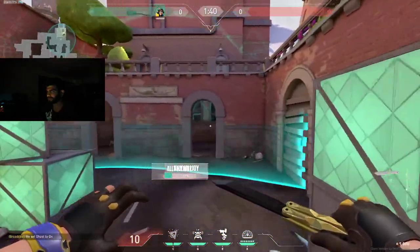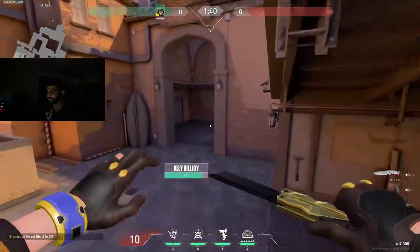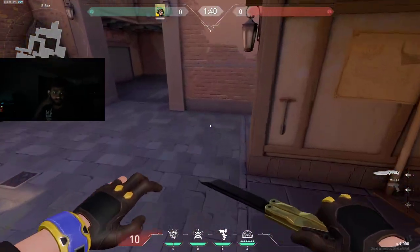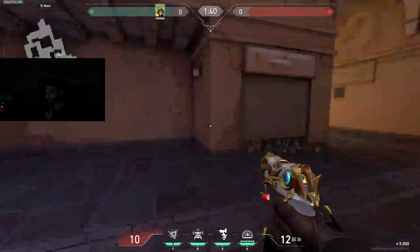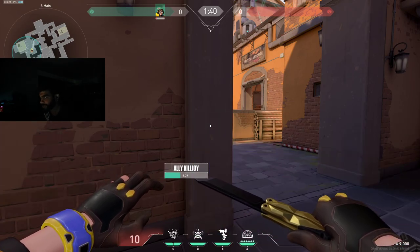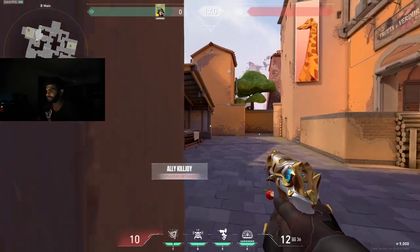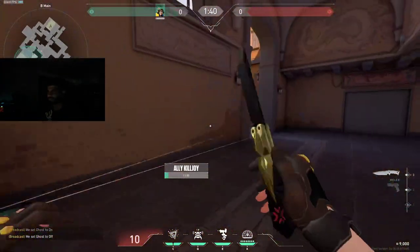A good ult placement is right here, but it's risky because people can swing from stairs and lane to break it. I'd much rather just take B main — most likely there's only one person or nobody holding B main — and ult right here. That way your team doesn't get pressured from both angles; you hold this and enemies only have one angle to swing from. If they try to go through CT, it's easy claps. I'd much rather ult from B main when retaking B.